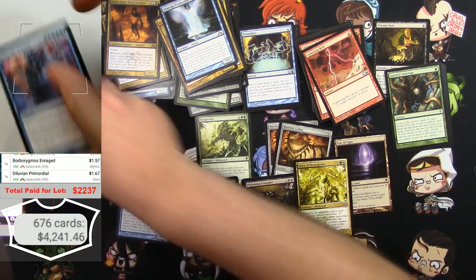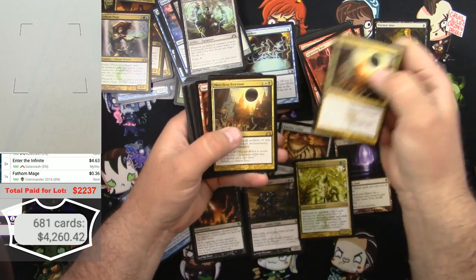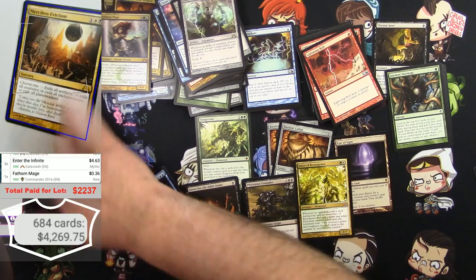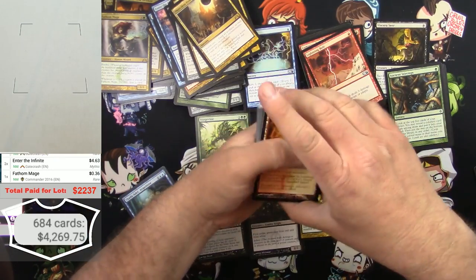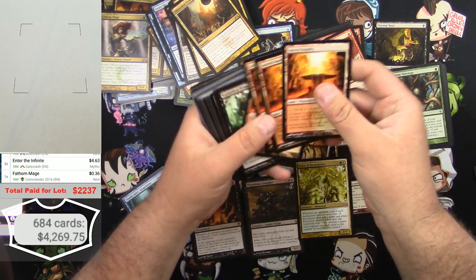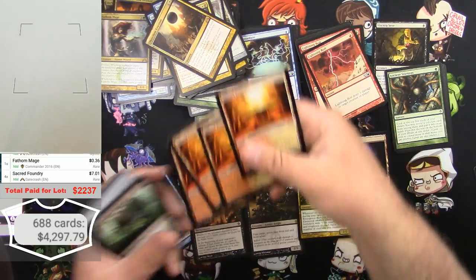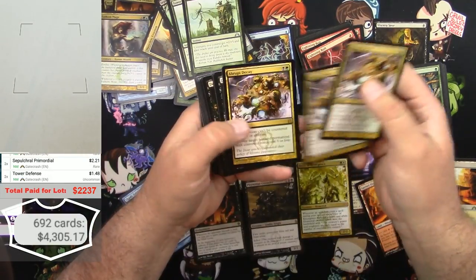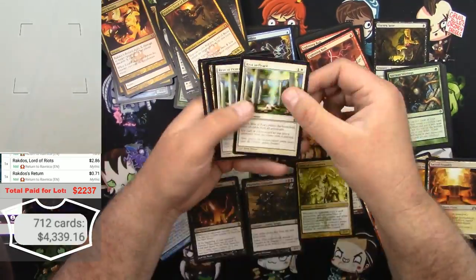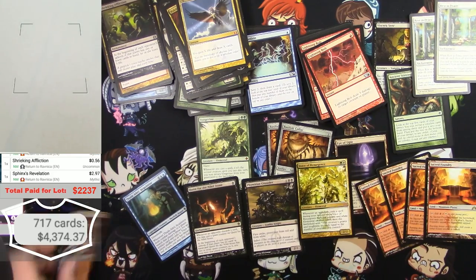Enter the Infinite — a couple of those — 1, 2. Great. Merciless Eviction: 1, 2, and 3. And a Sacred Foundry — great. Two, three — so this is where the rest of the shock lands are. Looks like it: 1, 2, 3, 4 Sacred Foundries. A full playset. Also Abrupt Decay, three of those, some Deathrite Shamans. Sphinx's Revelation and a Steam Vents — awesome. Steam Vents is very nice.